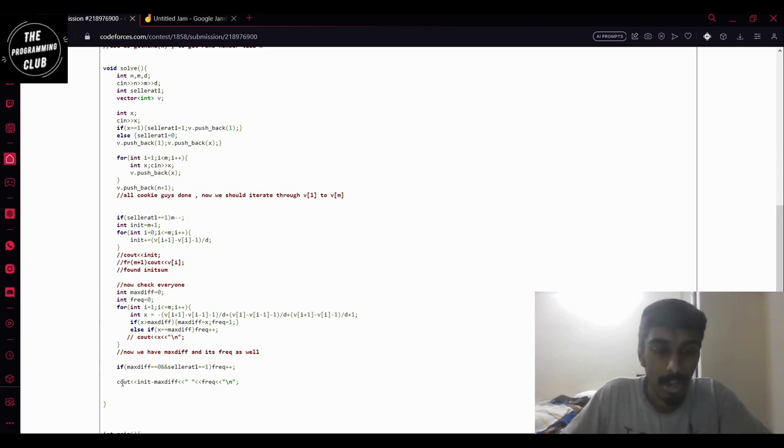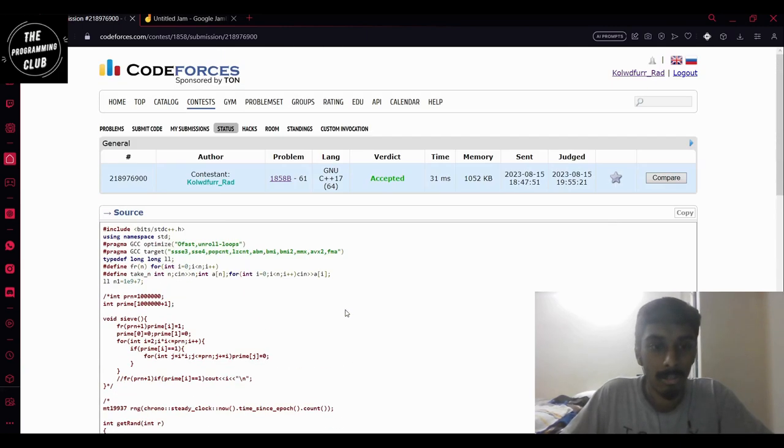I'm keeping a maximum differential and looping through all the cookie sellers, finding the maximum diff and keeping track of the frequency. If the max diff was zero and there is a cookie seller at one, I will increment the frequency by one. Afterwards I print the minimum cookies — which is the initial number of cookies minus the max differential — and this is the frequency. That's the tutorial for question B.